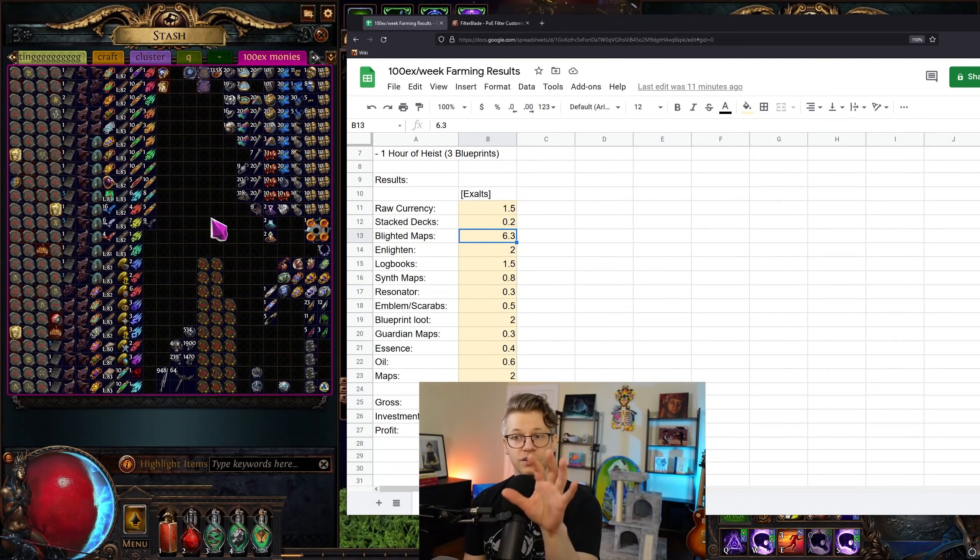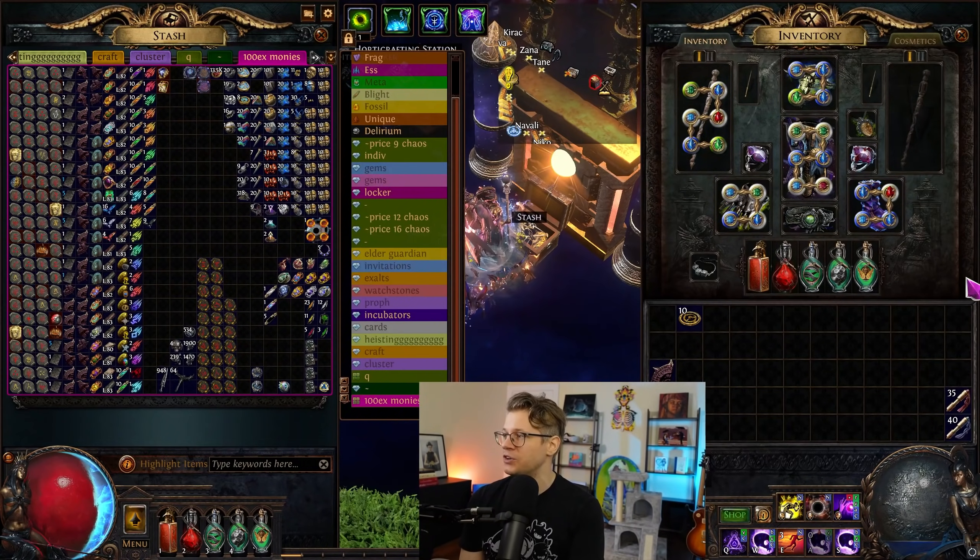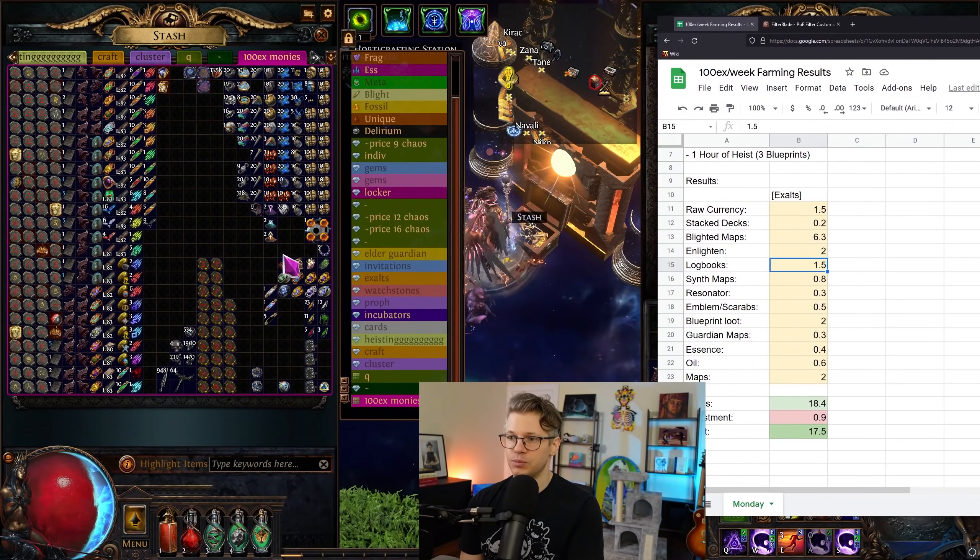I wasn't hard-focused on farming blighted maps — I was clearing maps entirely and taking my time. I could speed-farm blights, leave the map early, skip map bosses and map sustain, and probably push profits significantly higher. On the first map we ran, we did get an Enlightened drop. Over a five-hour period you're going to get an exalt drop here and there — a Crusader exalt, an Awakener's Orb. I want to count those; I think getting one to two lucky drops in a five-hour chunk is actually expected.